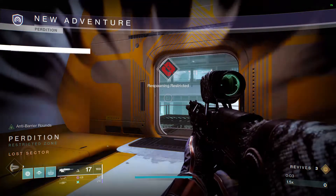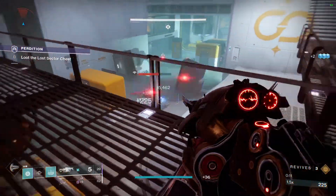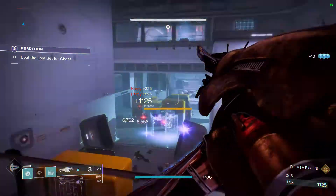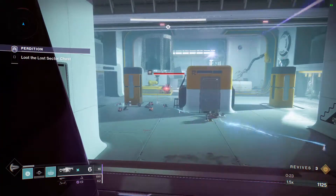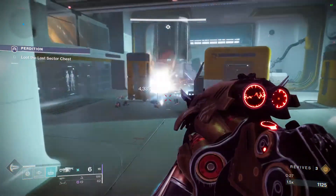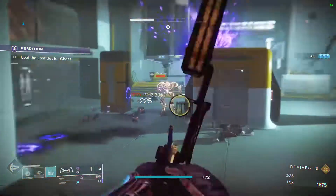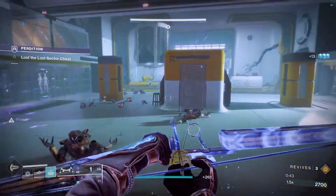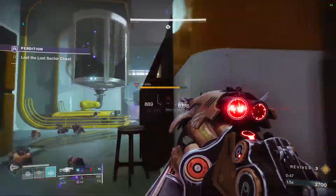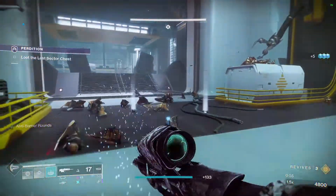We're going against Vex, so we'll be dealing with Harpies — use Arc damage on them. At melee range, kill instantly. Switch to your Anarchy and kill those. That should pop the shield. If you're quick enough, you could kill that mini-boss fairly quickly. There's going to be some spawning in — there's our Void guy right there. He went through our Anarchy shots. That little trace gives us some energy back — quite nice.